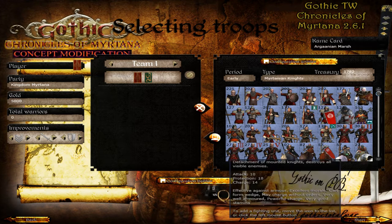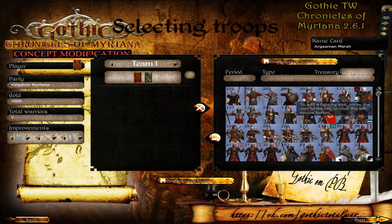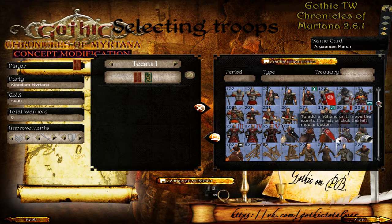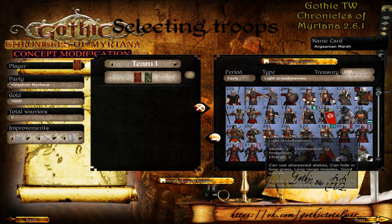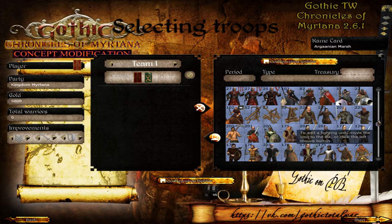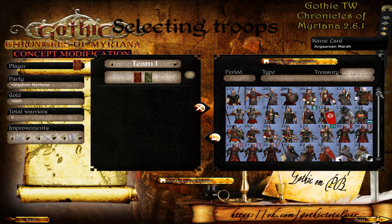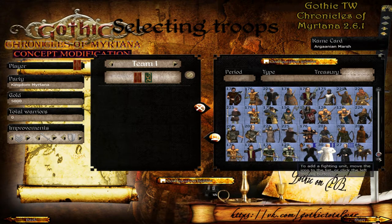The units in this mod are based on older Medieval 2 models — they look a little bit old school in battle, but unique. We have unique siege pictures. The units are unique and some of them don't really look like Elder Scrolls here, but some factions do have Warhammer and Elder Scrolls models, while others have completely unique models based on older vanilla models.